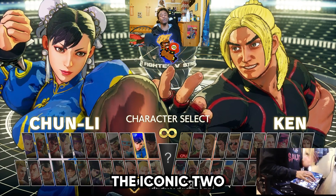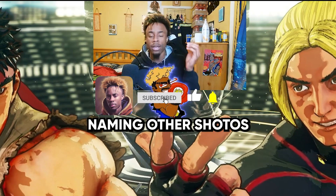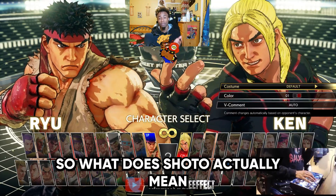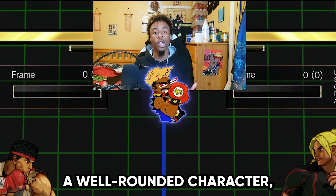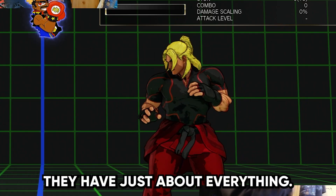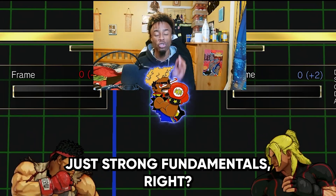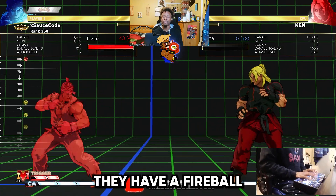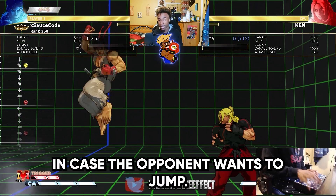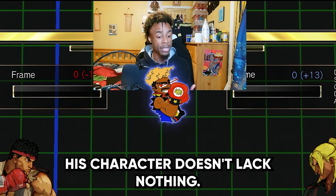Shoto characters — the iconic two that you always think about are Ryu and Ken. You also have Sakura, Kage, Akuma, and the list goes on. So what does shoto actually mean and what do they offer? This is pretty much a well-rounded character, a jack of all trades. You can't go wrong — they have good walk speed, good buttons, good range, just strong fundamentals. They have a fireball, they have a tatsu which is a forward-advancing special move.